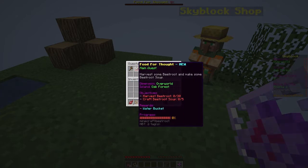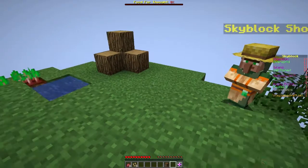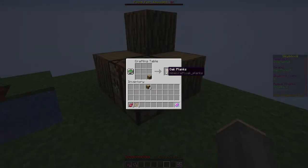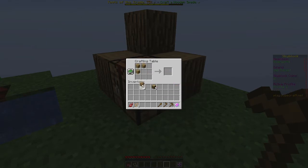Tools of the Trade: craft essential wooden tools — get one axe, wooden pickaxe, wooden spade, and a wooden hoe — then get three cobblestone generator. Food for Thought: harvest some beetroot and make beetroot soup. So now those are probably done growing. Let's go craft some tools — pickaxe, hoe, shovel, and axe.